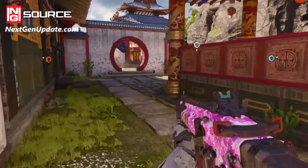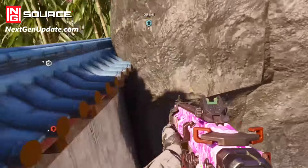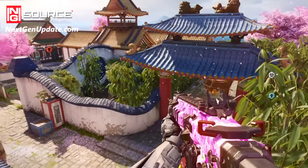The first one gets you on top of these rocks over here. It's a perfect sniper spot and it's really easy to do. Just come over to this wall, you're gonna want to wall run on it for a short bit, jump up to the right, and then move to the left at the top of your jump. If you do it correctly you should climb right up onto the rocks.